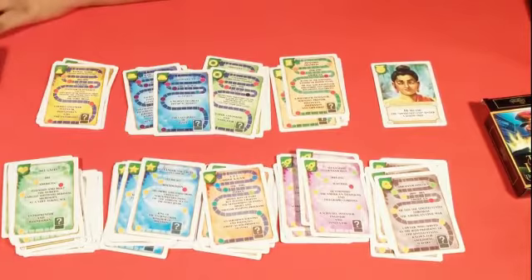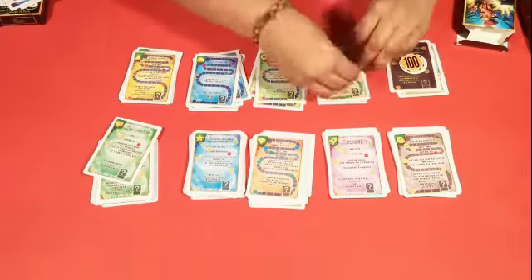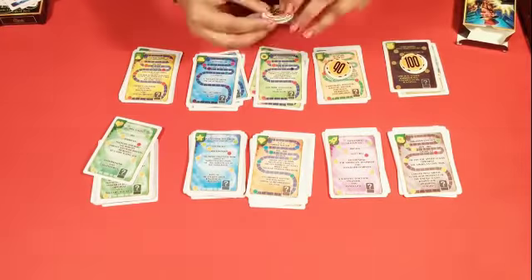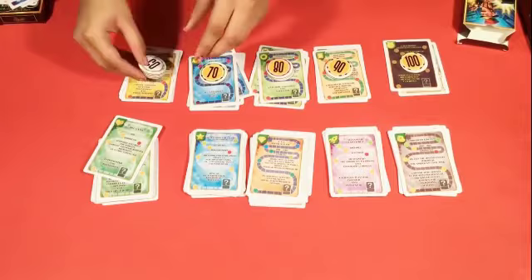Depending on the category, there are 58 victory tokens: 1 coin with 100 face value, 2 coins with 90 face value, 3 coins with 80 face value, 4 coins with 70 face value, 5 coins with 60 face value, and 6 coins with 50 face value.